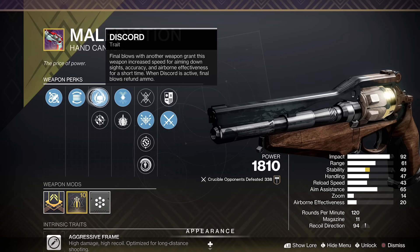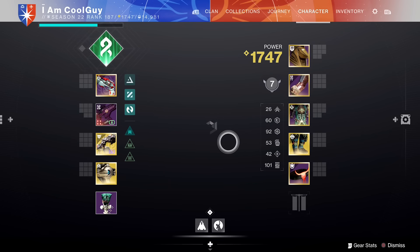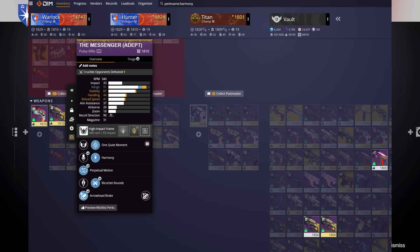It's a two-tap with this hand cannon. So for what you want to do with Rain of Fire, go to DIM, type in Harmony, and find a pairing for your fusion rifle. Like right here you see the Messenger, you see Autumn Wind, but Malediction is nasty with it. The two taps, the refunding of ammo — you're going to be playing very aggressive with this.